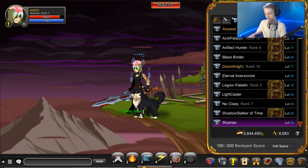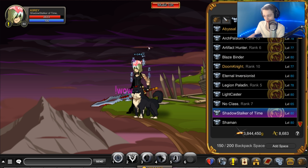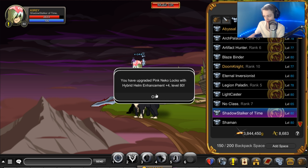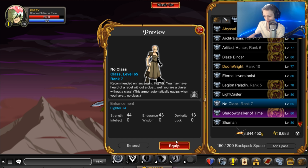I don't know if that's the best — comment down below. I think I use wizard on shaman. Now this one I agree with: on Shadow Stalker of Time, if you click auto enhance on that, it gives you full hybrid, which I do agree with, though I think I'd mix in a little bit of something else. Let's see what it gives us for no class.